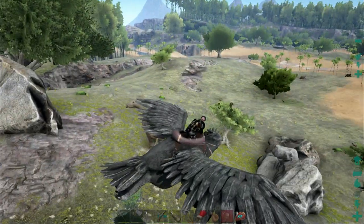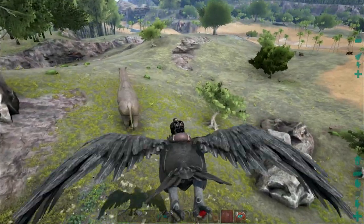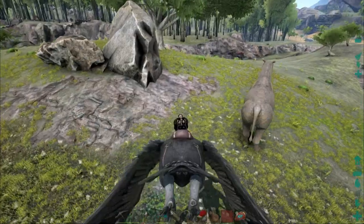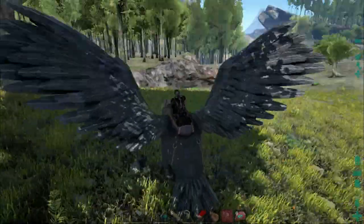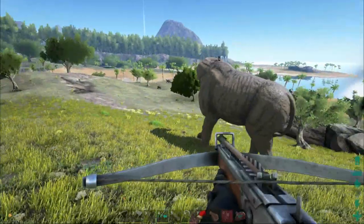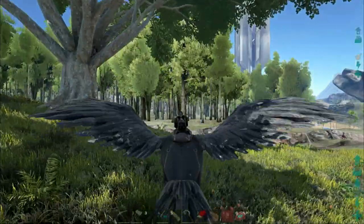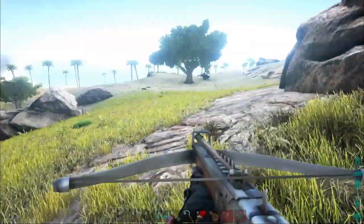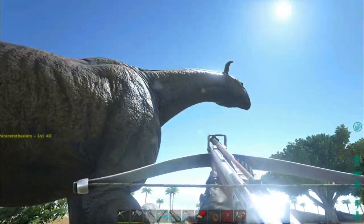I almost flew straight past this thing because it was hiding behind that rock, but there we go — the very first Parasair of this world. Let's have a quick look and see what level it is. You are a level 40 male — pretty much in the middle, then.